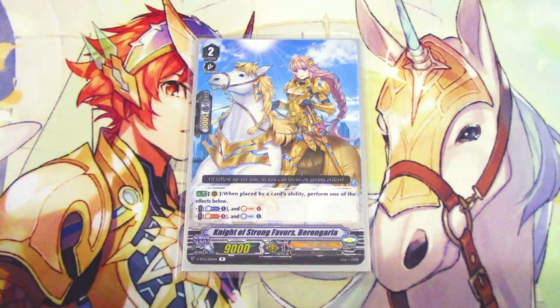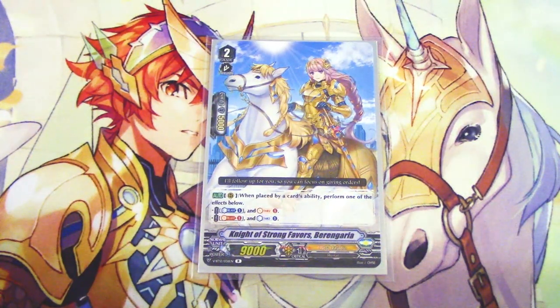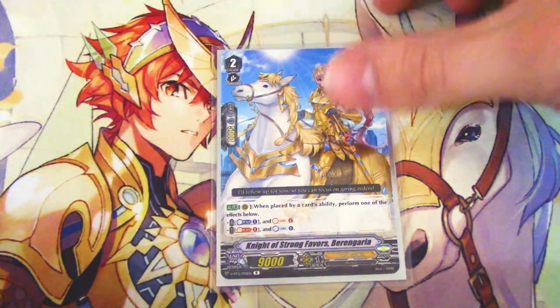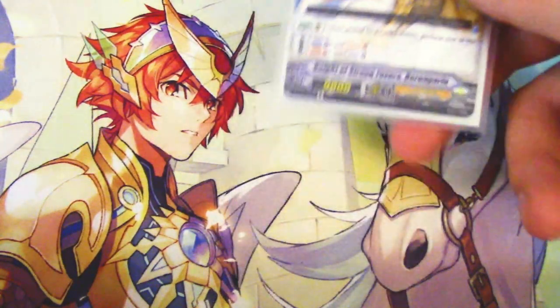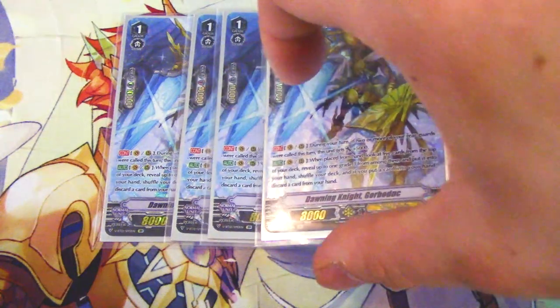One copy of Barangaria as a tech card. When placed by a card ability, you can either Counter Blast to Soul Charge, or Soul Blast to Counter Charge — almost always using the Soul Blast to Counter Charge option. This deck blasts a lot, so being able to Counter Charge is nice. One copy is fine so you don't clog up the grade twos too much; if you just need a board presence you can throw it down as a vanilla, and there are plenty of Dendrines for counter charging anyway.